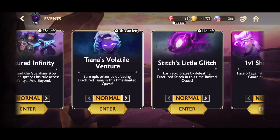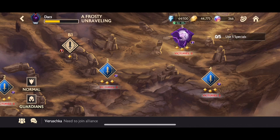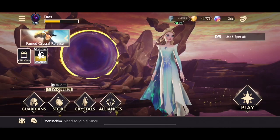The Frosty Unraveling event resets daily, so you can pick up loads of fragments every day — it adds up quickly. You can get around 2000 fragments in total across all difficulties per day. This is a 30-day event, so you can buy yourselves at least 10 featured crystals, so definitely keep an eye out for that.